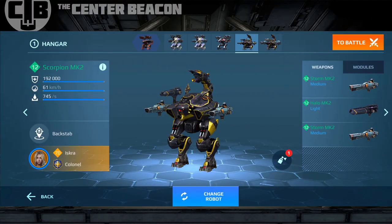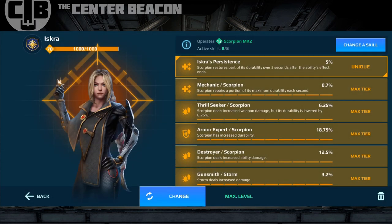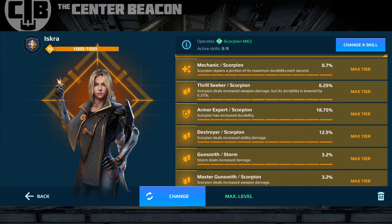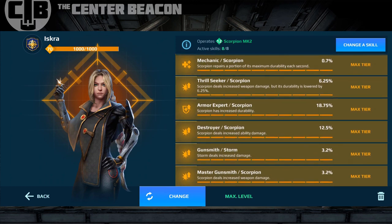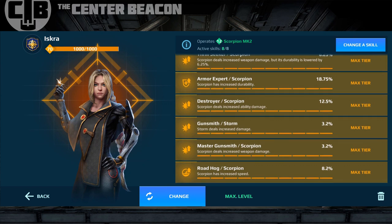Welcome back to another episode of the Center Beacon. In this episode we're going to take a look at the new Scorpion robot with the Storm and Halo close-in brawling build and compare that with the same robot, same pilot, same skills but on the Cryo Rhyme setup. Two close-in brawler setups, burst damage on both — we're going to see which one's better, or if they have strengths and weaknesses depending on how you play.